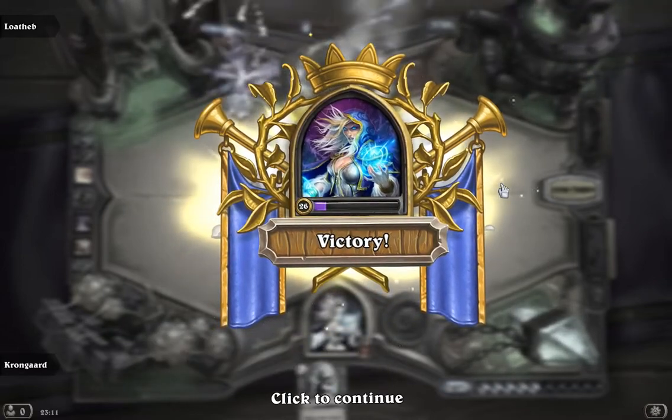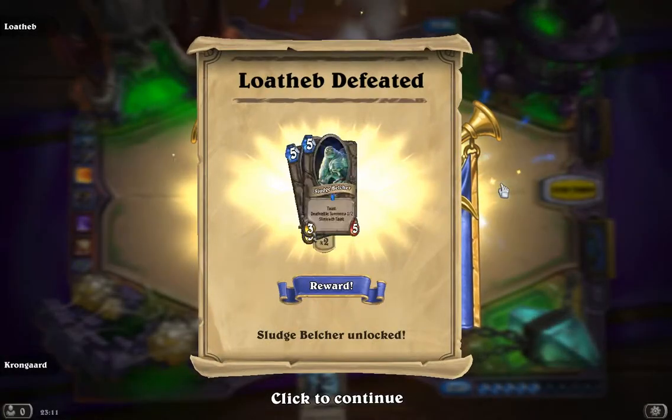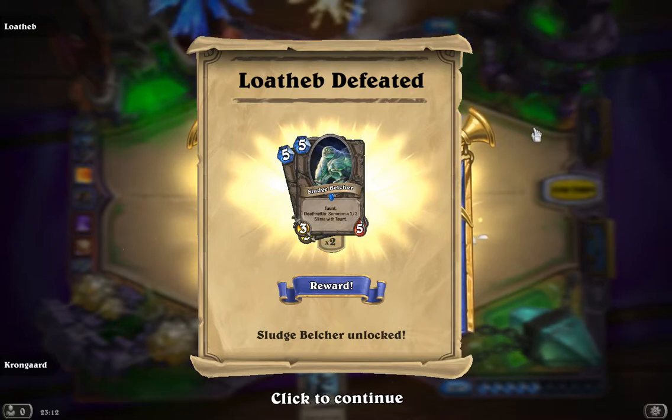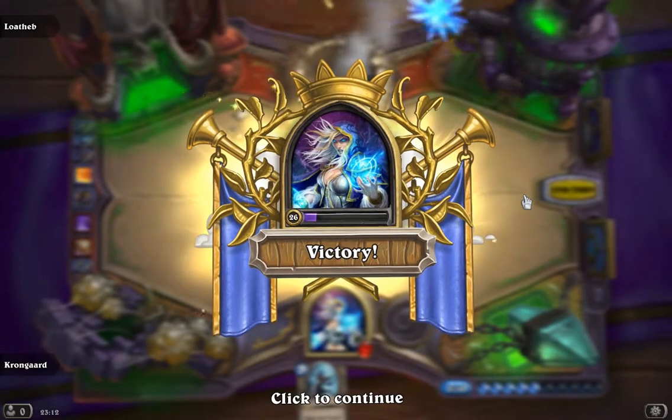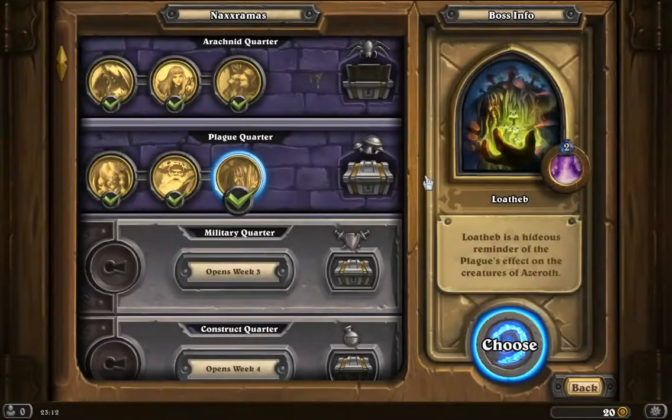These are going to be the last rewards in the Plague Quarter — we're going to get two cards now. Those are the Sludge Belchers — they're 3/5 Taunt minions. I'm going to go look at them in the collection. But we're also going to get the Loatheb Legendary Minion, and that's an insane card. I'm playing with it all the time and it's absolutely amazing.